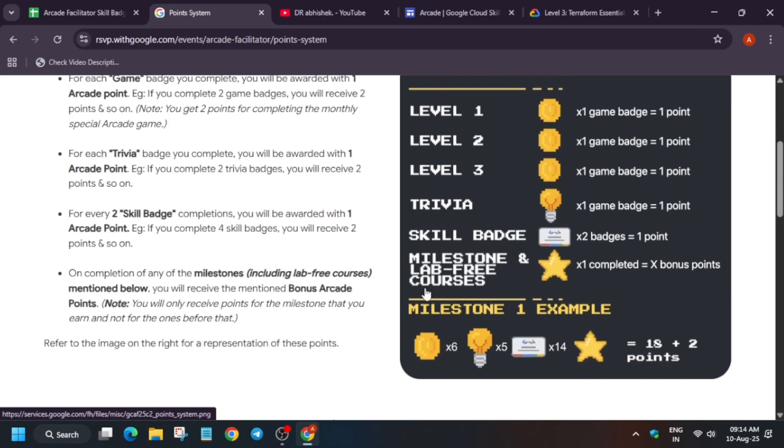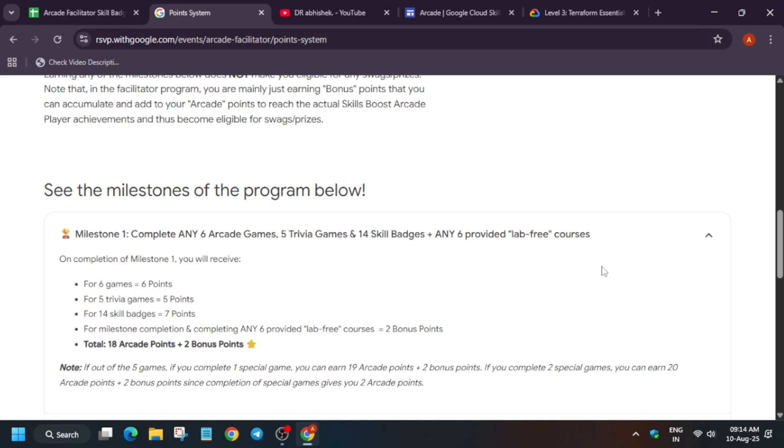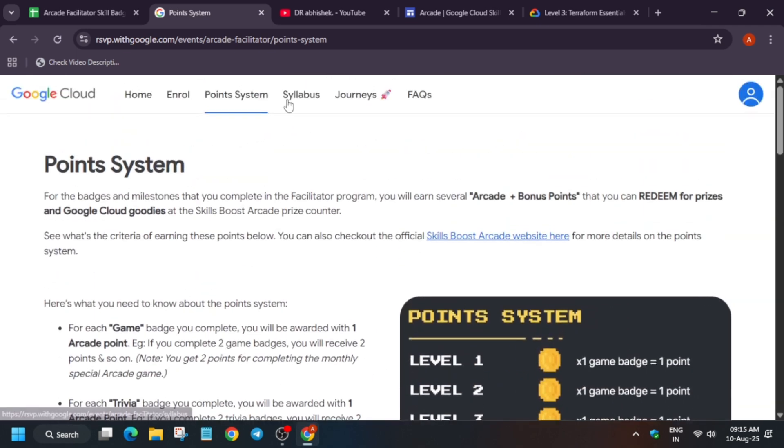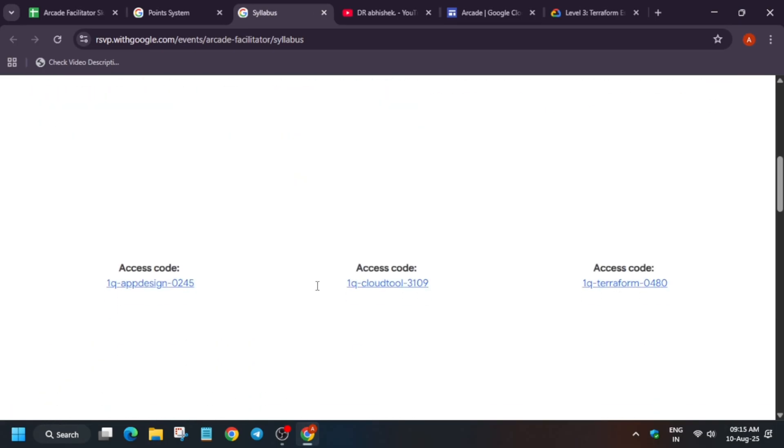Now let's cover the milestones. Your first checkpoint is Milestone 1 — the stepping stone for participants. The requirements for Milestone 1 are: 6 arcade games, 5 trivia games, 14 skill badges, and 6 lab-free courses. Note the wording carefully — it says 'any 6 provided,' not just any courses. Many people ask if they can complete lab-free courses from other modules in the Cloud Skills Boost catalog. The answer is no — you have to complete lab-free courses only from the provided website page.